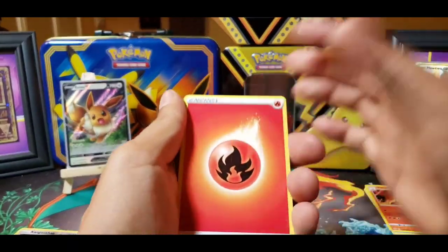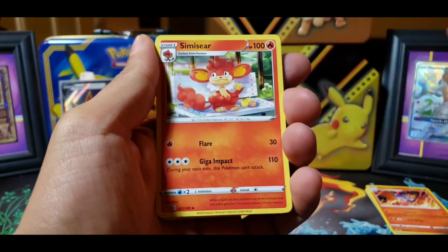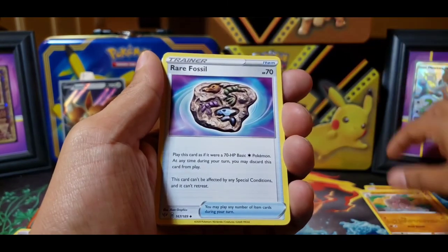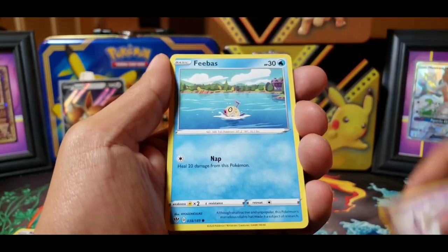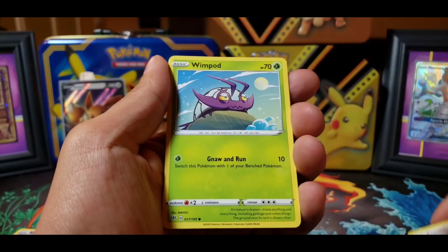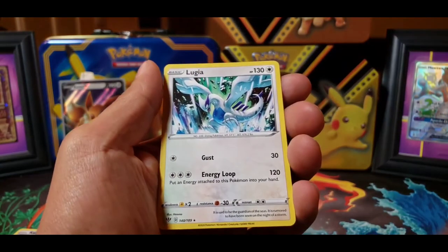I'll do Paul's trick this time with the Fire Energy. We got the Simisear — I can use Flare because I got the Fire Energy. We got the Dugtrio and a Rare Fossil. A Sinister, Phobebus — I still haven't pulled the Melonic out of here. We got a Fletchling, a Wimpod, followed by a Reverse Holo Phobebus. And on the end, a Lugia.